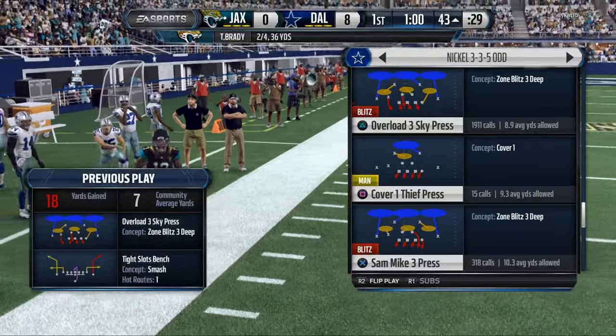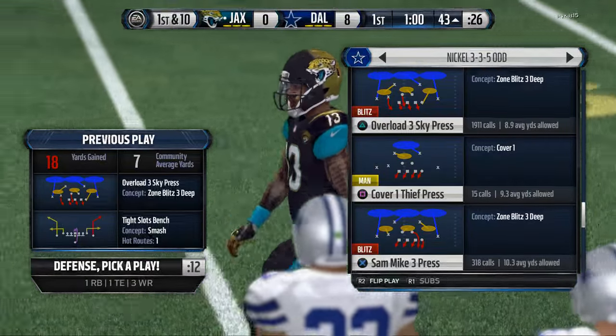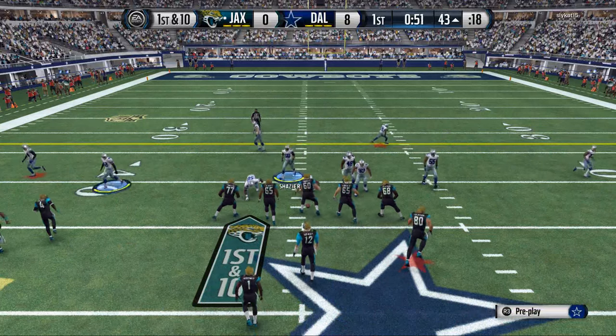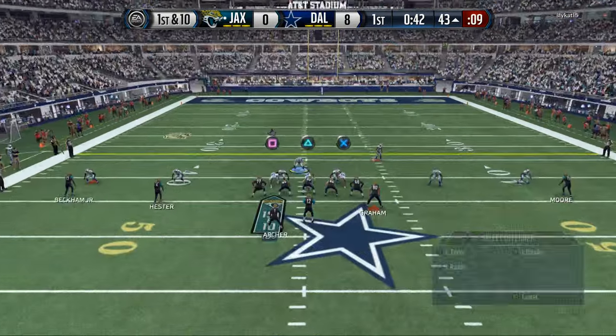I was using Antonio Cromartie Ultimate Legend Speed Edition, and the only problem with him was that when he would get blocked, he'd just get pancaked — he could never get off a block. So that's why I'm kind of thinking block shed may be more important. But he made some awesome user plays.